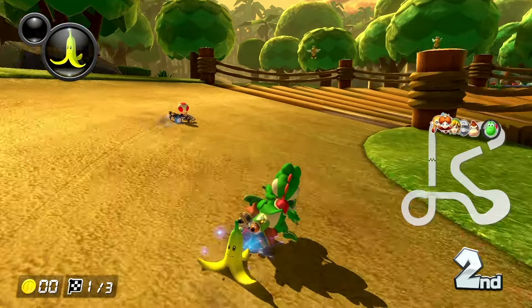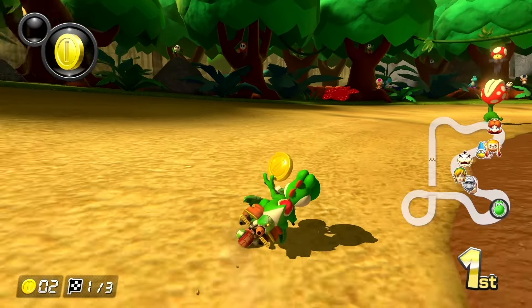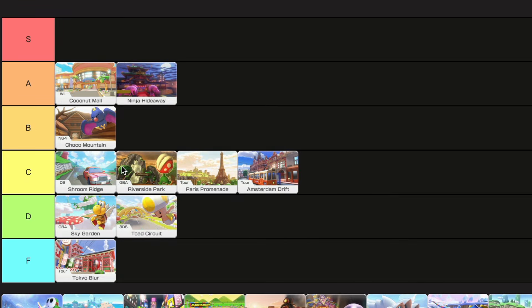Riverside Park is alright. There isn't a lot going on — it has some nice turns, some nice lighting — but nothing jumps out at me. There is the pretty cool waterfall jump, and I like the little piranha guys walking around. There's nothing too great and nothing too offensive, so C tier.